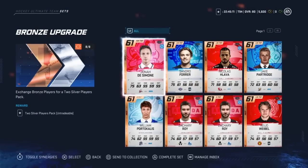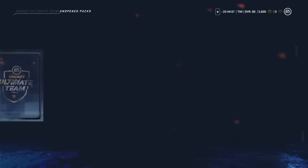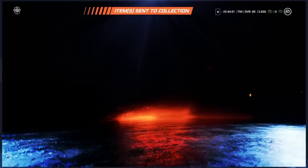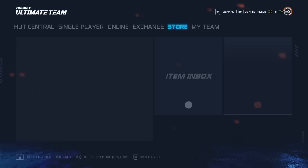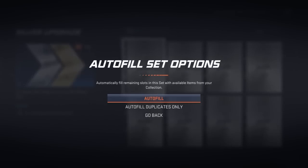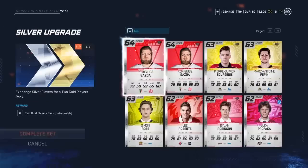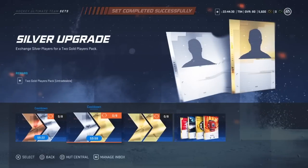We have eight leftover bronze players we're not going to use. We're going to trade them in, get two silvers, trade those in for gold, et cetera. We can do one of these re-rolls every hour now — before it was every eight hours you had to wait. That to me is absolutely awesome. If you have a lot of cards it's great, but you might not have a ton of cards, which could be a problem. You're going to want to hang on to cards this year instead of quick-selling them.